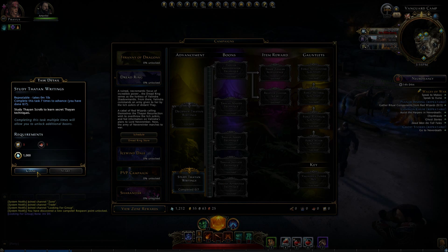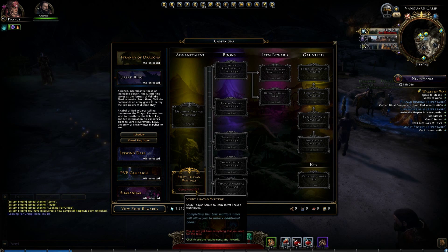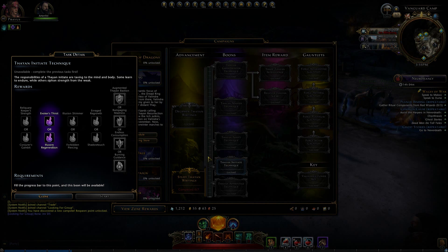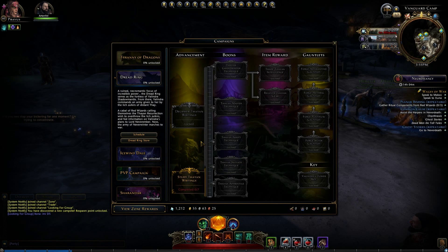For example, since I'm in the Dread Ring, I'd want to gather up Vanguard scripts and Thaean ciphers by doing my dailies in the area. As you gather these, you unlock steps like one out of seven of 'Study Thaean Writings' and you start going up the bar. As you go, you start unlocking new boons, which are permanent stat boosts to your character. That's pretty awesome.